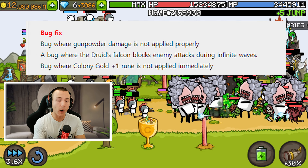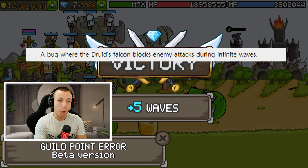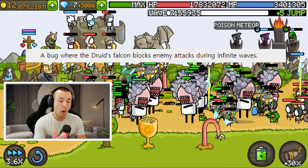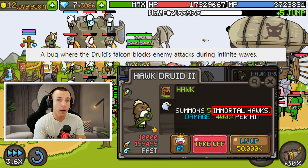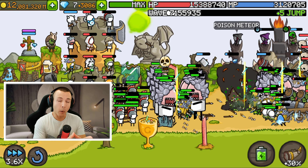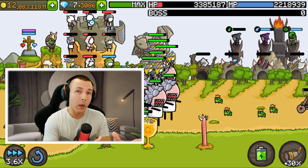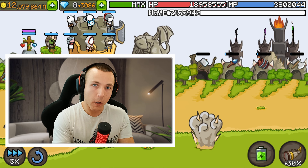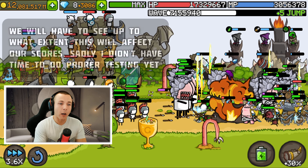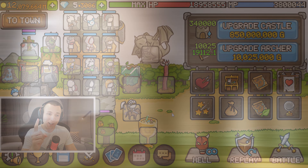Now let's move to the bad things. There are a couple of bug fixes, and usually bug fixes are a great thing. But this time there is one line that says a bug where the druid falcon blocks enemy attacks during infinite waves. Apparently, just because the druid hawks are immortal doesn't mean they should be able to body-block enemy attacks. This means once the update goes live, the hawks will no longer be able to block ranged attacks from ranged units in infinite waves — in your hell mode. Your flying hawks will keep dying more often, meaning you will struggle against air monsters more often. This is definitely a nerf to town archer hell mode builds and hero hell mode builds as well.